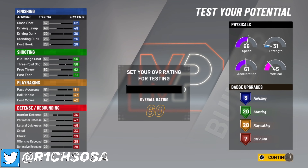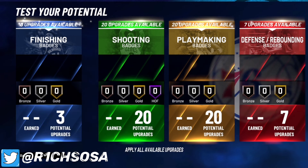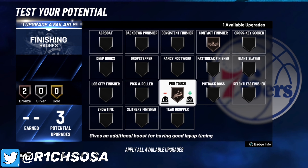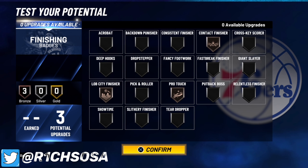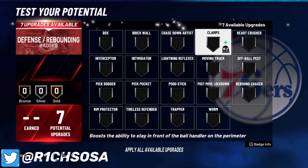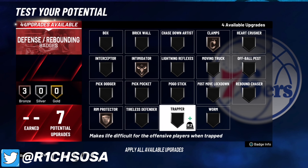For your physicals, remember you're going to get plus 4 at 99 plus the gym rat badge, so you'll be in the 80s for your vertical, acceleration, and speed — do not worry about speed when making this build. For the finishing badges, I would go somewhere around contact finisher, pro touch, and lob city finisher. I feel like these three badges are going to be very nice to have on this build.